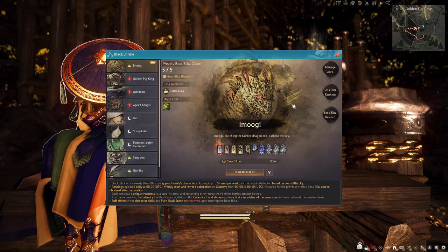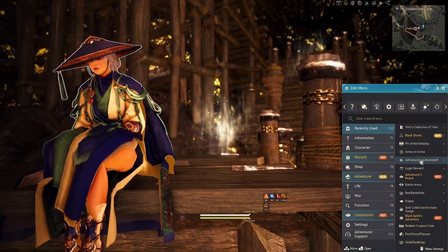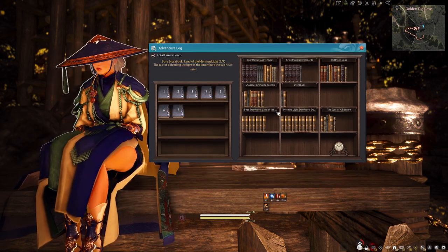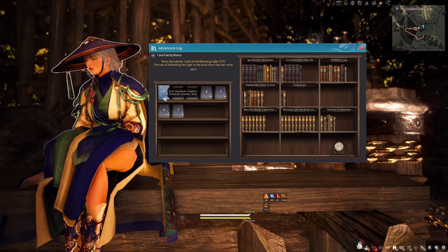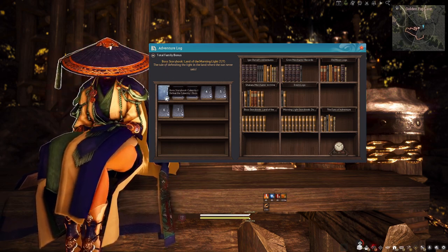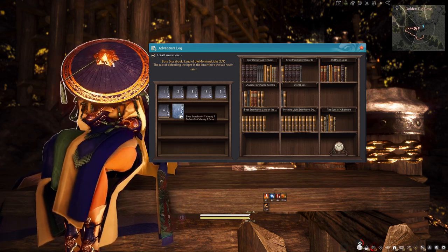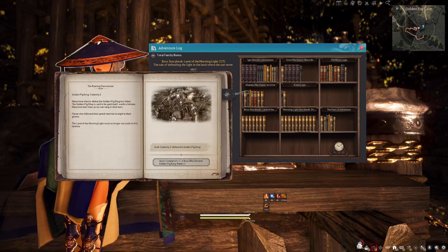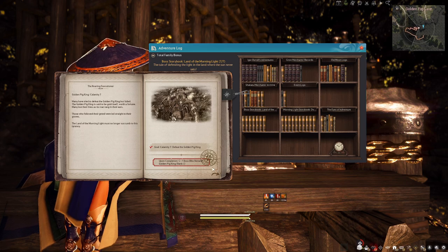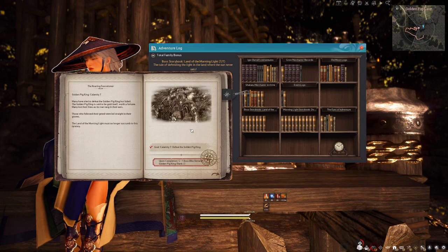If you're looking for first-time clear rewards, go to your Adventure Log bookshelf. Scroll to the bottom left — 'Boss Storybook: Land of the Morning Light.' Each book represents a calamity level. Defeat a boss at calamity level one through seven and claim your first-time clear reward there. For example, I've cleared most of the sevens — click it and you get a boss reward right away at rank one.